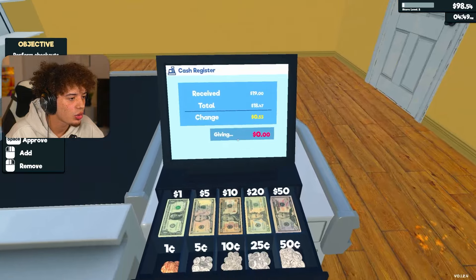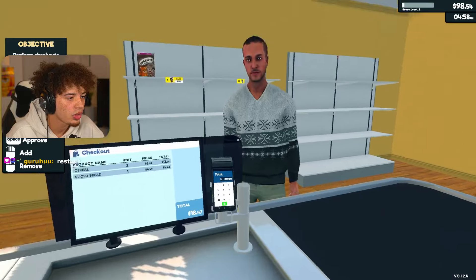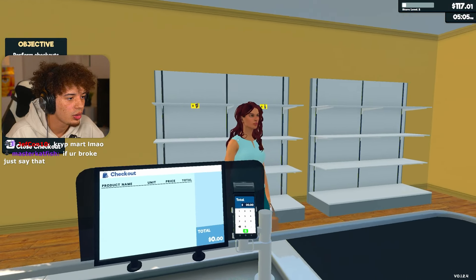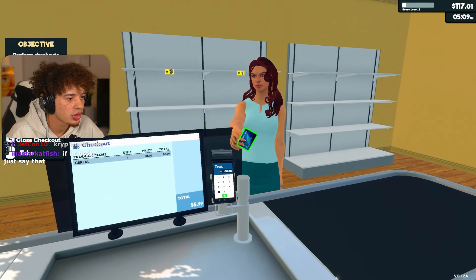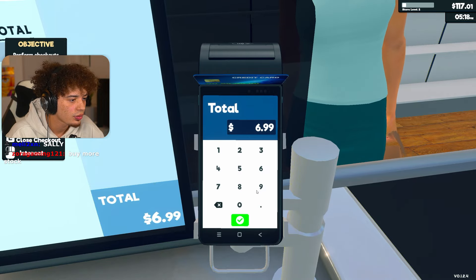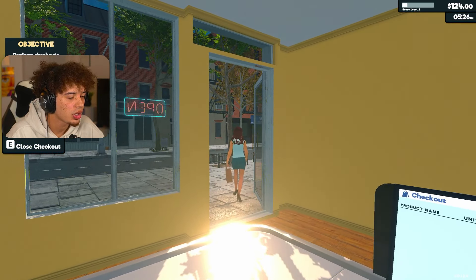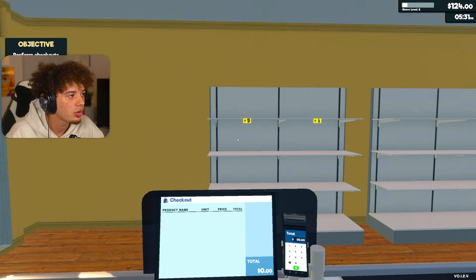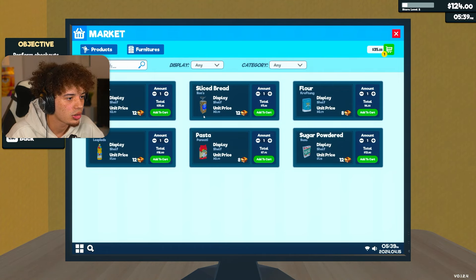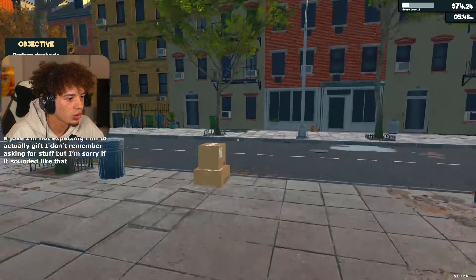$18.47 is your total sir. I owe you $0.53 to be exact. Hello, just a box of cereal for you. Total is going to be $6.99. Couldn't find chocolate pig cereal. Oh, we're out. Do we got to order some more? Add to cart. Buy. Alright, let's get some more stuff.